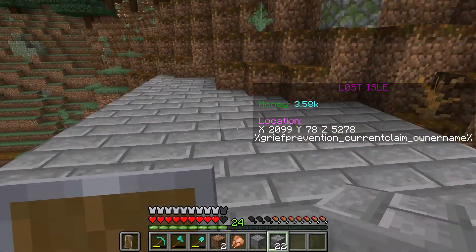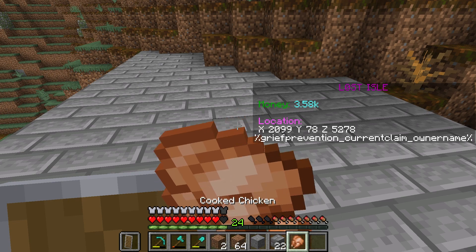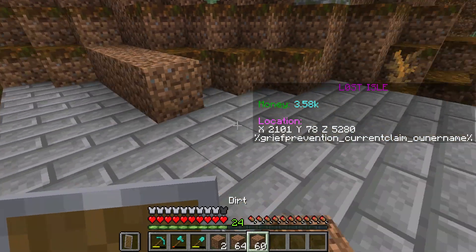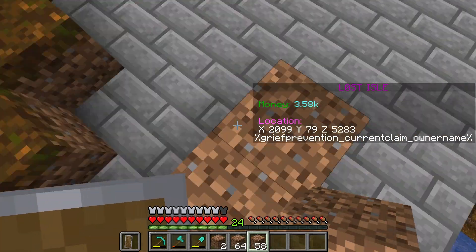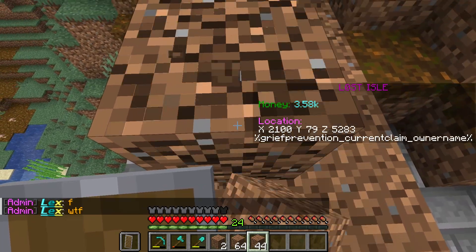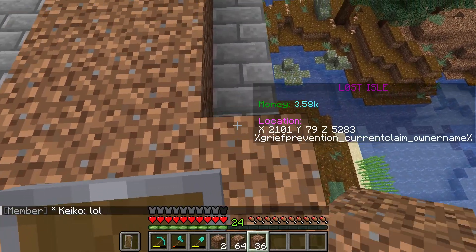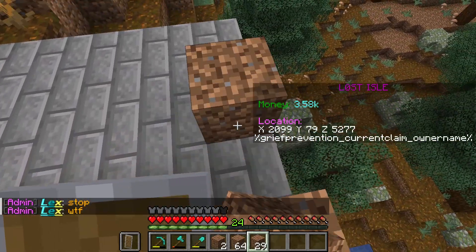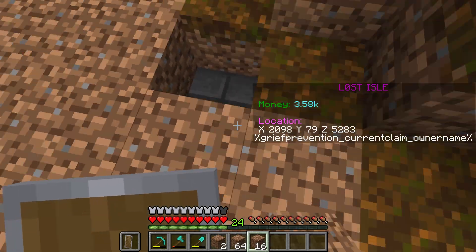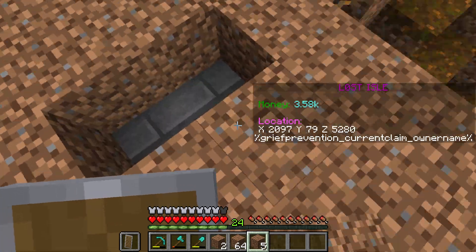Alright, now that we've done this part — this portion — let's go ahead and eat that actually. Now that we've done that portion of the build, we gotta kind of smooth it out, I think. Let's just start with putting dirt on top obviously, kind of forming it over top. Kind of like a clay ball — you make it out of aluminum and then you wrap it with the clay.